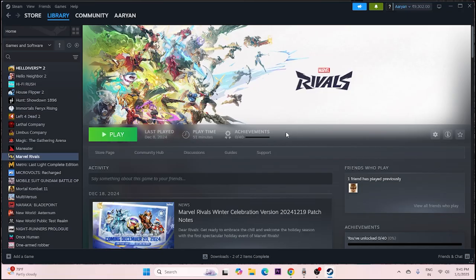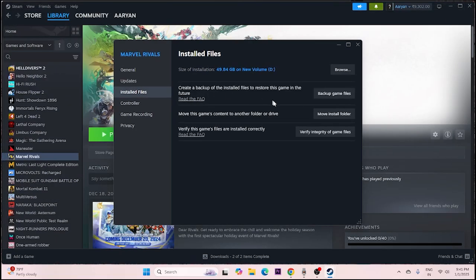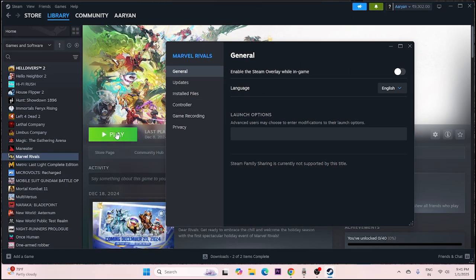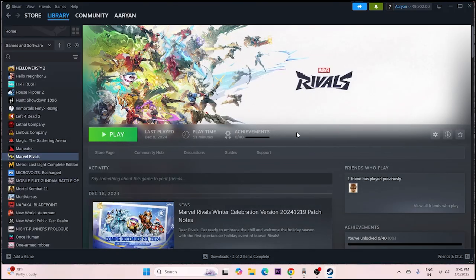Next, disable the Steam overlay. Right-click the game in Steam, go to Properties > General, and turn off 'Enable the Steam overlay while in-game'. Also try adding launch options: you can try -dx11, -dx12, or -dx9. If one doesn't work, close everything and try another. After trying these, proceed to close all overlay applications running in the background.